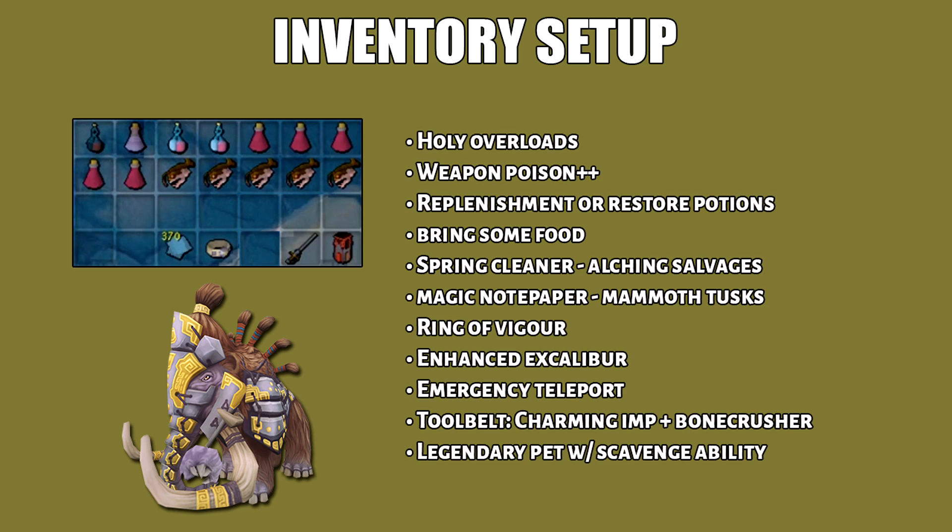For my inventory setup, bring Holy Overloads, Weapon Poison++, Replenishment and Restore Potions. Don't forget to bring some food. For the Magic Notepaper, it's going to be used for noting the Mammoth Tusk drops.